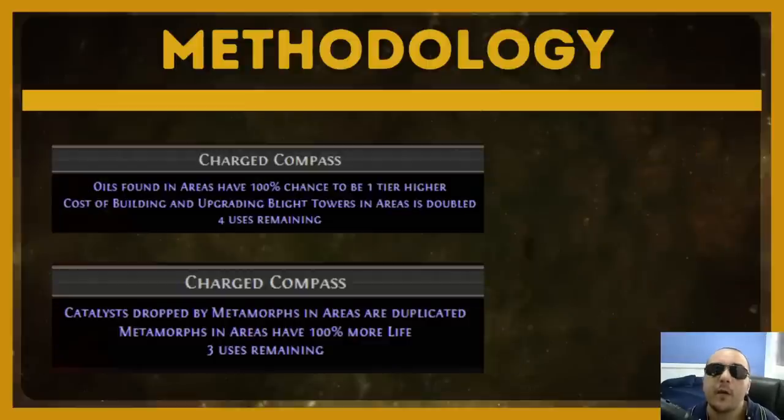You can complement these farms with compass effects that greatly enhance the amount of oils and catalysts you're receiving, but there is a big problem — you're going to have a very limited supply early in the league, and you're probably not going to be able to handle the increased difficulty these compass effects introduce. You're going to have to constantly re-evaluate and make tough calls about fitting these in. The oil compass in particular is basically tripling the amount of oils you're getting naturally from blight chests, and the catalyst reward is just an insane amount of free profit guaranteed every single map.